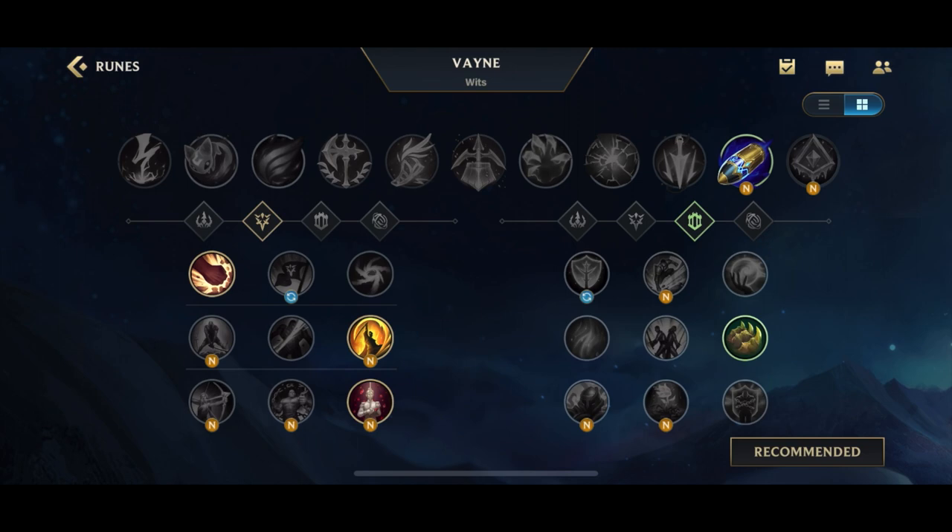Now let's get into what is the optimized rune page for ADCs. I think almost every ADC is going to be taking Precision — that's the yellow one, the second path. You're very likely going to take Brutal, because your options here are Brutal, Triumph, and Gathering Storm. Gathering Storm sucks for AD champions. Triumph is not too bad, but Brutal increases your auto-attack damage and is probably the best option in this slot.